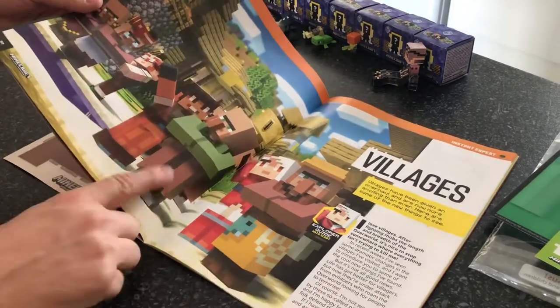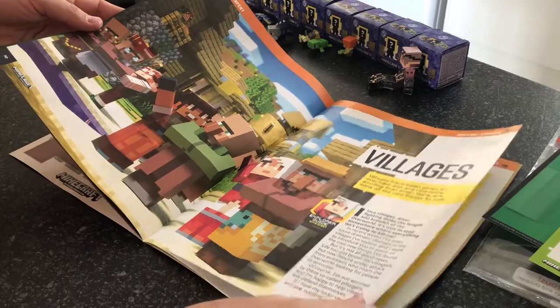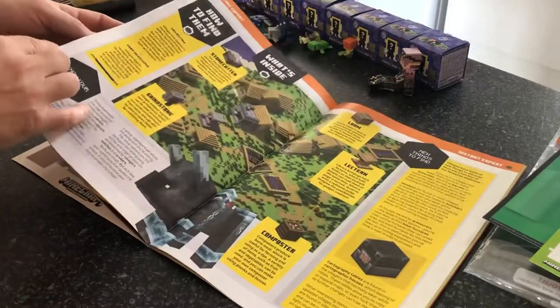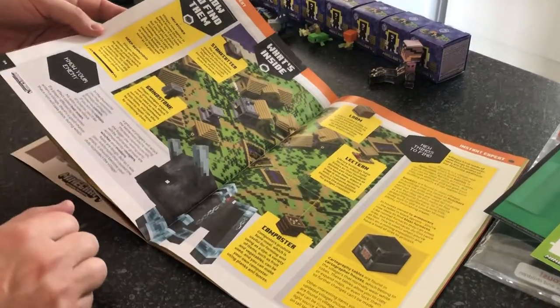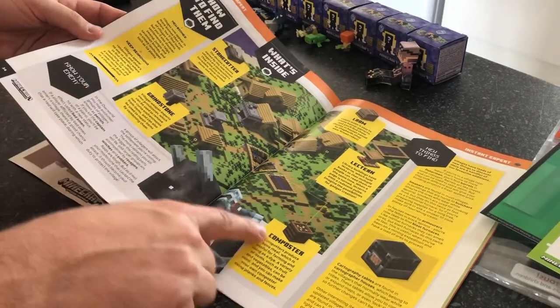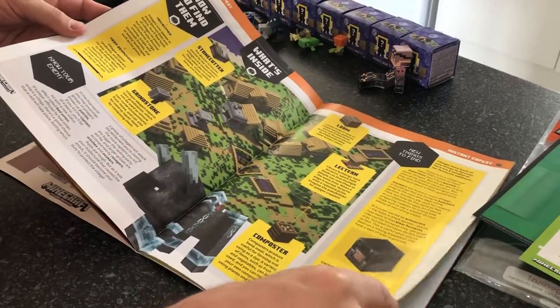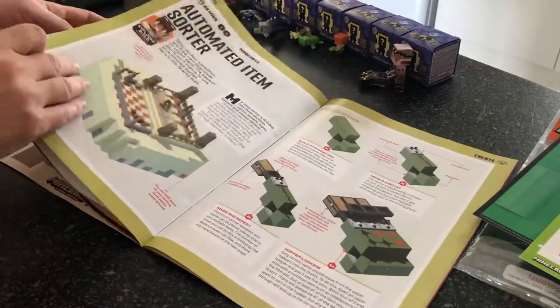Then we've got some more on the villagers — there's the old style villager and these are the new ones. There's a guide here exploring the new villages and what you will find within them, and the new things like the grindstone, the composter, the loom, and the lectern — all coming into the game now, giving us more functionality.